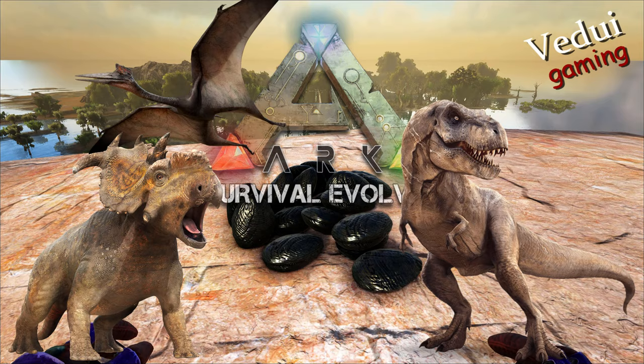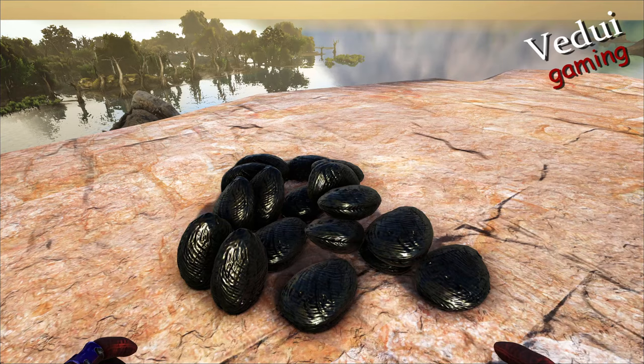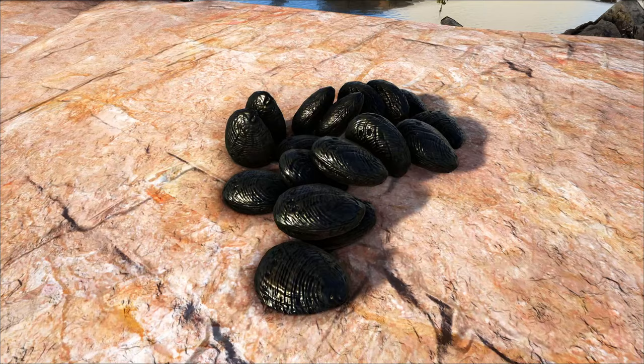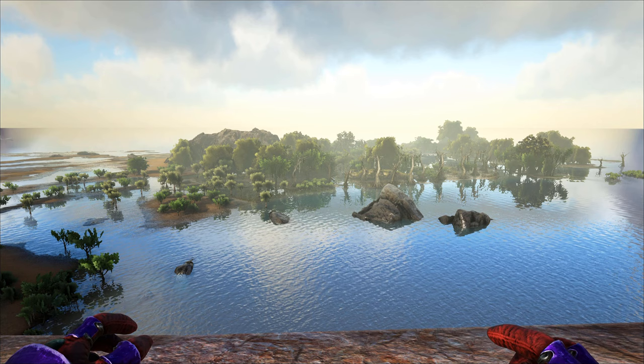Welcome to Ark Survival Evolved. I am Vedriev42 and I'll be your guide. If you are like me, you might have at some point been looking for the black pearls and have had some problem finding them. And since they aren't just laying about, and even though they on the ground look sort of like the mussels or the clams, they are actually black pearls. But I'm going to show you an easy way to get them by farming them from the trilobites. Let's start from the beginning.